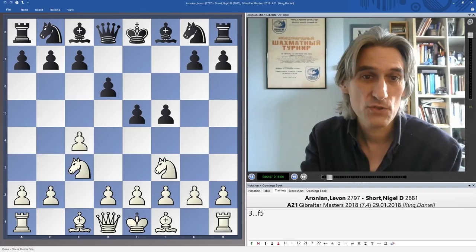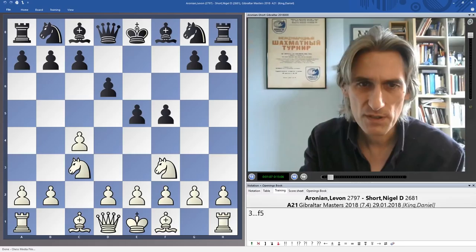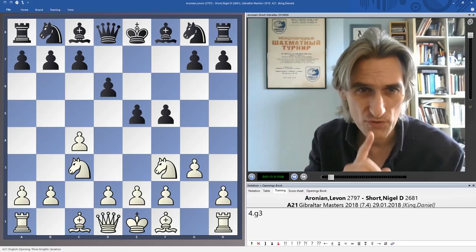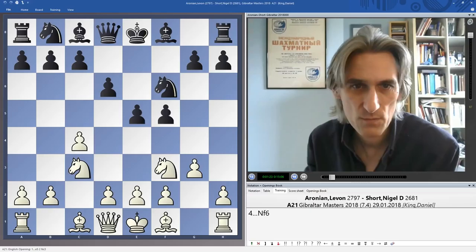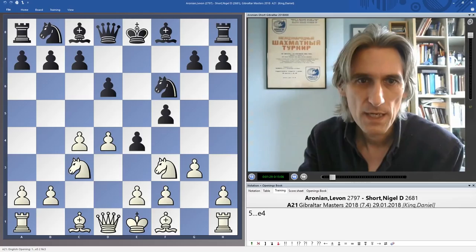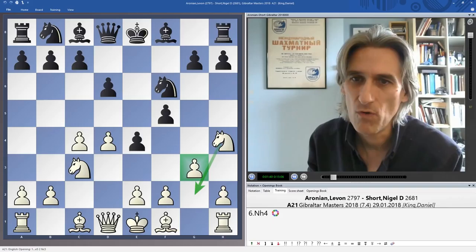Nigel likes to play aggressively and that's what he's done with this e5 and f5 setup. You can play d4 here but Aronian plays g3, a system he's played before. Here's a very clever idea behind this move. Nigel played knight c6, but if black plays the normal move knight f6, Aronian's idea is d4 and then knight h4, and that pawn on g3 makes room for the knight to come into f4.